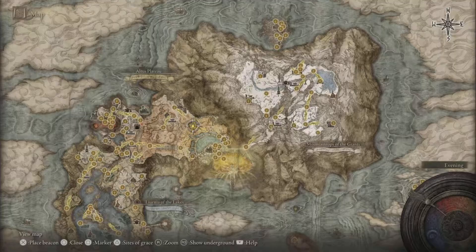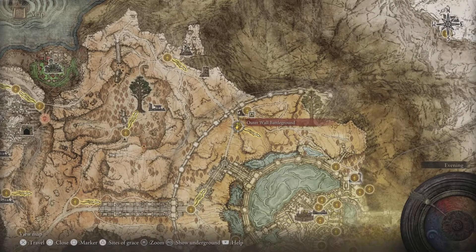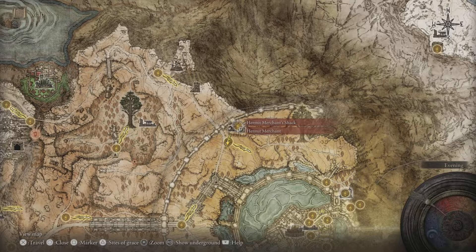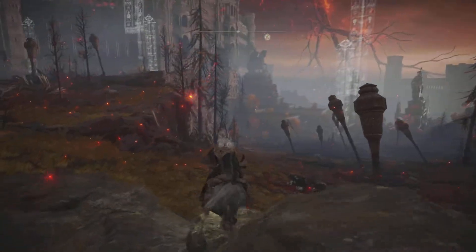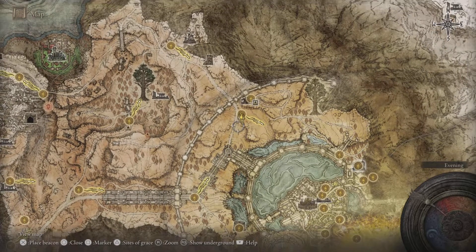So just on the map, we are in the capital outskirts, the capital city of Lindell. We are starting off from the outer wall battleground Site of Grace, right next to the Hermit Merchant's shack. So we just got to make our way to this place, okay, so we're going that way.